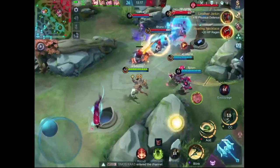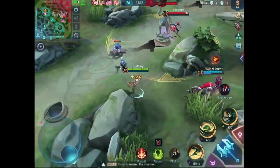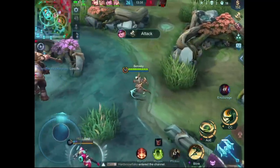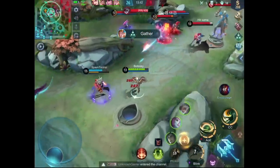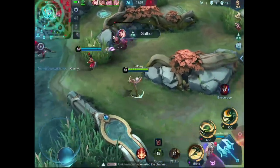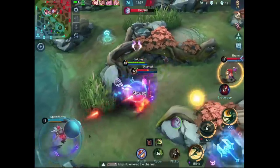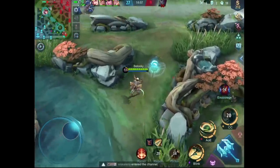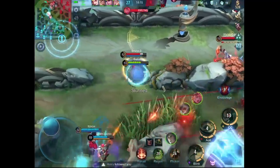Right now we are creating a distraction and keeping a check on the enemy's heroes, so our marksman can take the Lord without any problem. If you have good defensive items, you can block Selena's stun, because even though you can see it, maybe your teammates don't have the quick reflex. Instead of attacking the Lord, I am constantly providing vision so my team won't be surprised by an ambush — one of the most important tasks that I have seen a lot of tank players forget, even in high elo games.